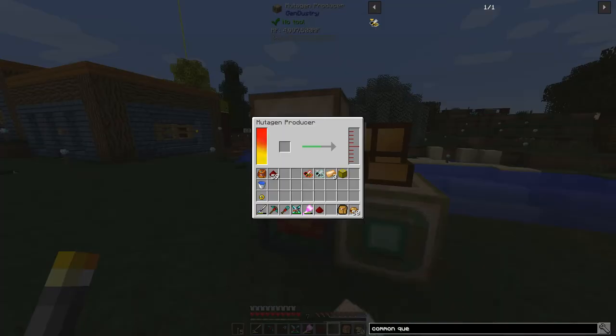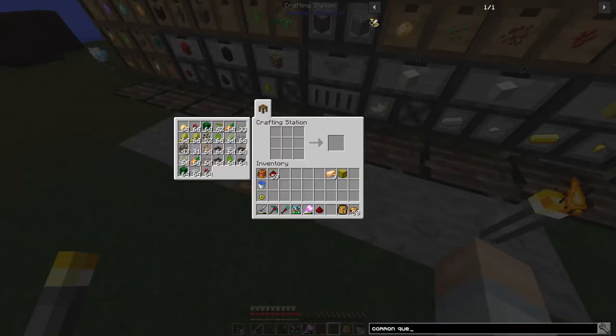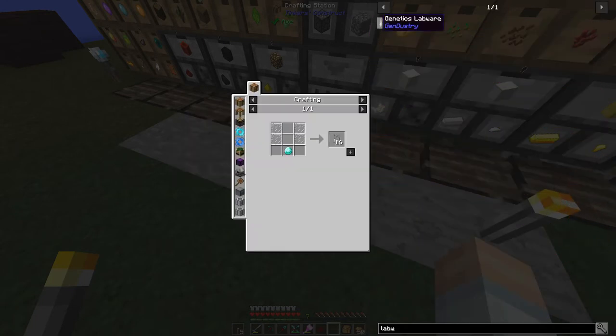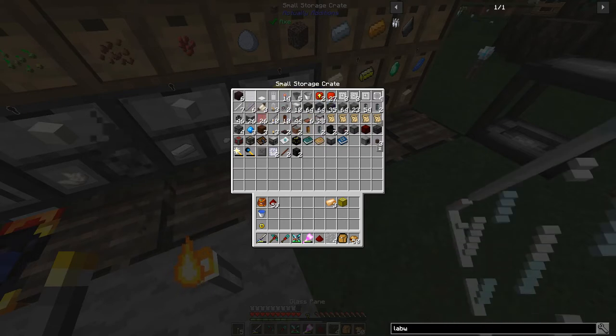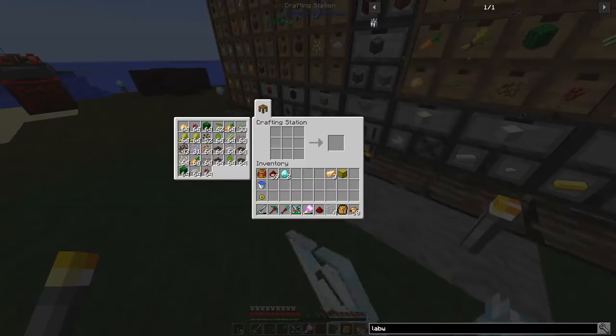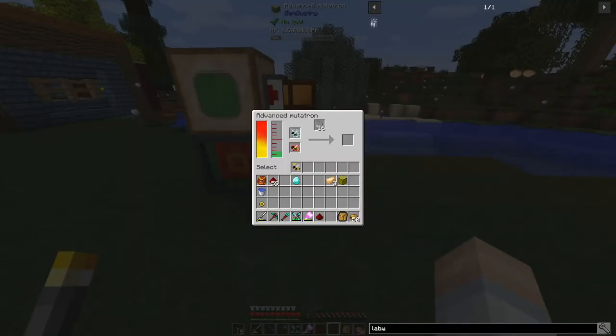That is going to take quite some time. I might have to go off camera for a bit while we get this filled up. I think we need a thousand millibuckets. Let's do meadows drone and we can get the common queen. Labware - that's another thing, so let's pull that up. Labware needs diamond and glass panes. So it's going to be a diamond-heavy mod and bronze-heavy. Let's make our glassware here. Diamond - excellent, so that gives us 16 of those.